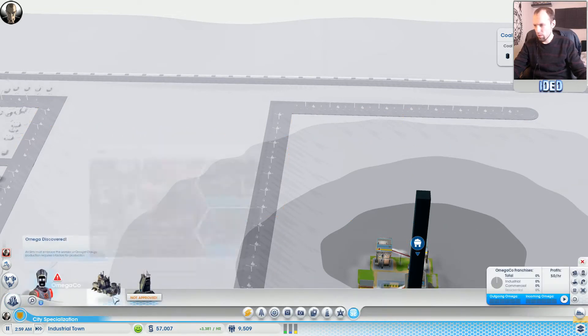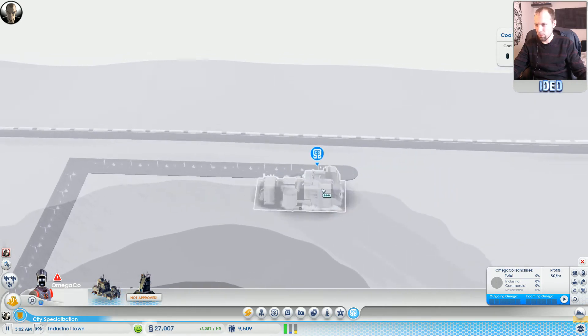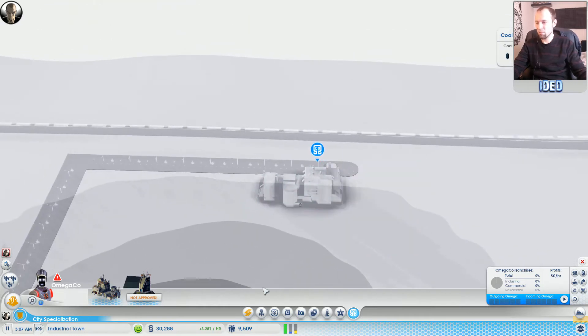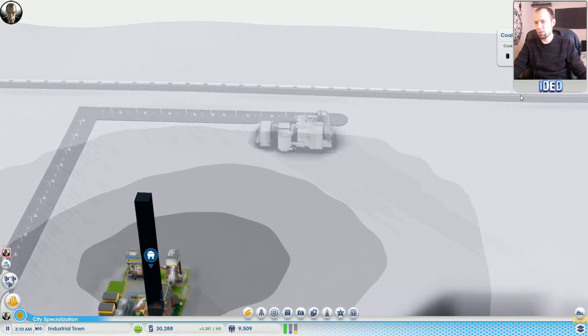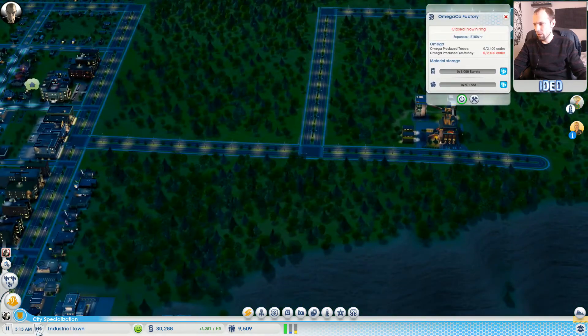We're going to build our first part of our Omega Co - boom, chuck that down there. This is what we're going to do: produce loads of crates of resources for our shops, which is really good. That's going to get exported to our other town as well, which is why that's quite important.